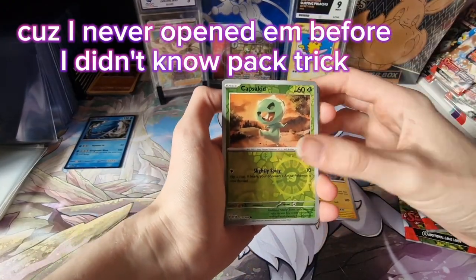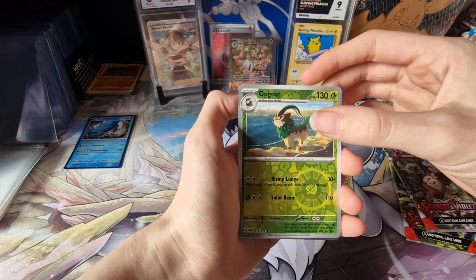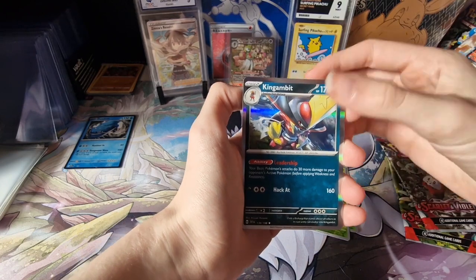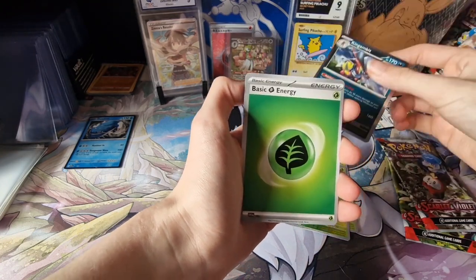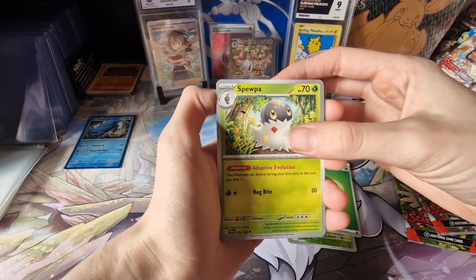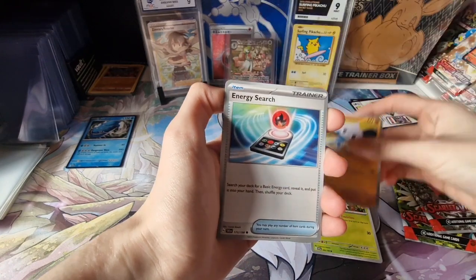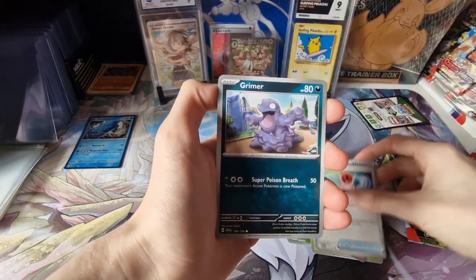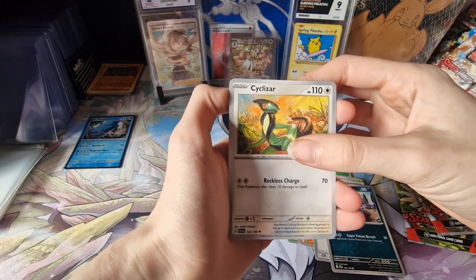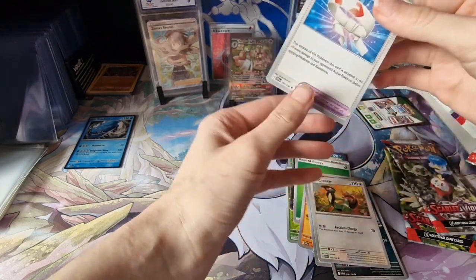So we got Toxtricity. Cap Secured. We got Clodsire — I have a shiny one of these in the game. We got Iron Hands. And there's the energy. We've got Spoink. Meditite. Energy Search. Grimer — I love this artwork so much. Cyclizar. Vitality Band. And that's it.